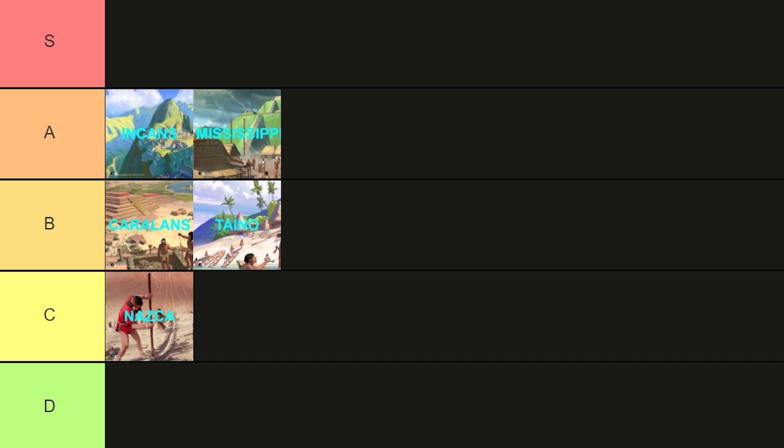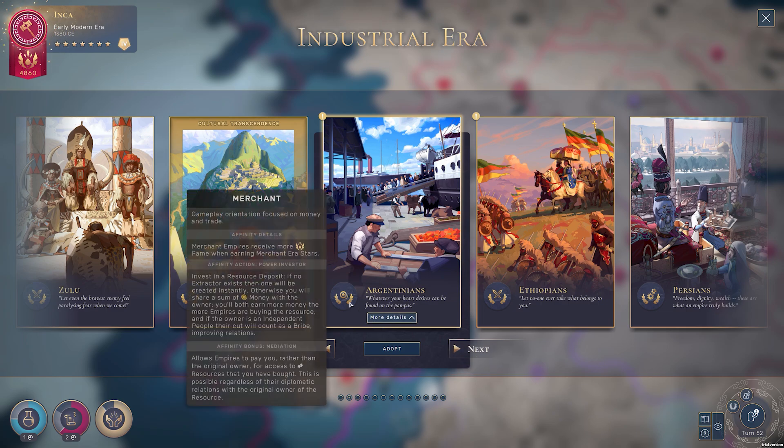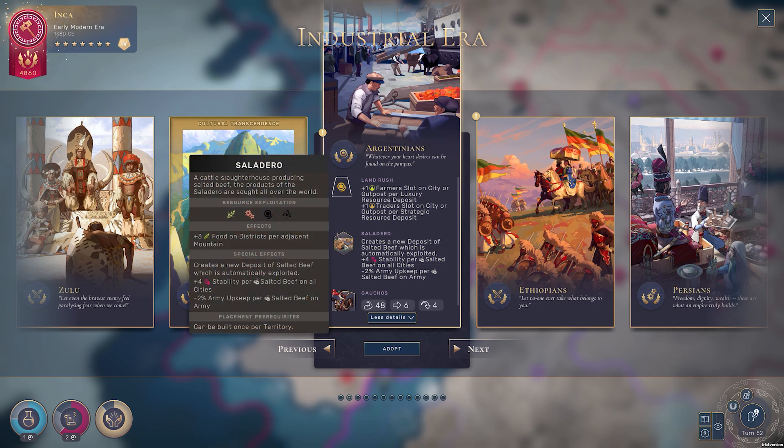Sliding into the industrial era comes the Argentinians. Their trait, Land Rush, provides plus one farmer's slot on a city per luxury resource deposit, and plus one trader's slot on a city per strategic resource deposit. So if you've got a lot of population and you need jobs to be filled, there are a huge number of jobs available to you, providing you have the resources — which by this point in the game you absolutely do. I consider this to be quite a good trait, although it does rely on you having the population to fill these jobs.